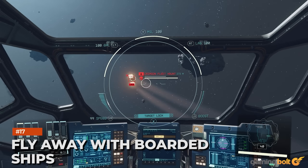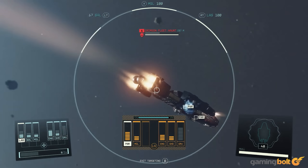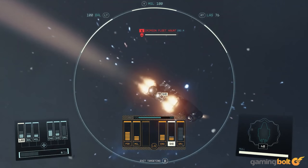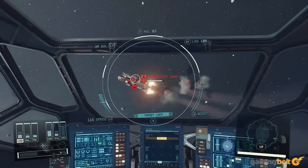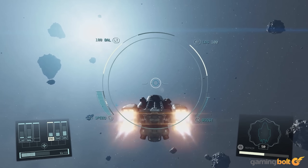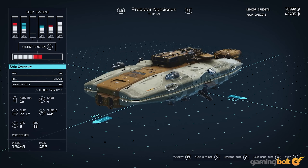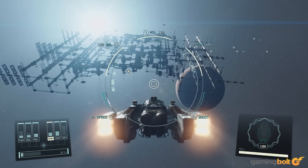Fly Away with Boarded Ships: Boarding ships is possible in outer space, and if you're not in a friendly mood, you could enter and gun down all the inhabitants and take their ships as your own. However, you don't need to abandon your vessel — as seen in the deep dive, you fly your ship with the others still attached, which should make for easier selling. Is it possible to fly away with the other ship without even boarding, forcefully relocating them? We certainly can't wait to find out!